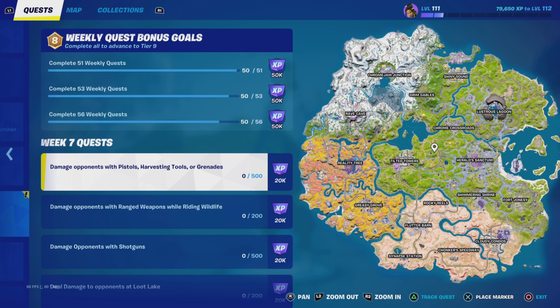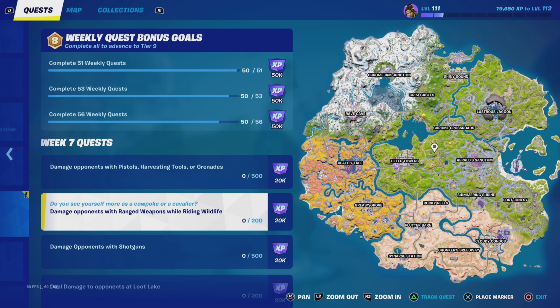First quest is damage opponents with pistols, harvesting tools or grenades - not the best weapons to knock out 500 points of damage. I hate pistols; harvesting tools you're only going to use if you're landing on top of somebody. Grenades are probably the best way forward, but it's finding enough of them and getting them to go off while people are near you. Easiest way is in duos, trios or squads - knock a player down and hit them with your harvesting tool. It's probably the quickest way to get the 500 unless you're really handy with a pistol or accurate with grenades.